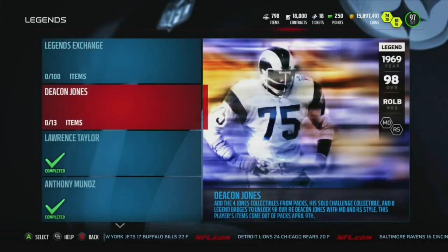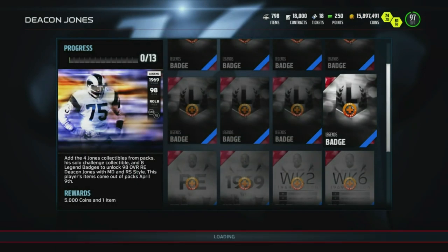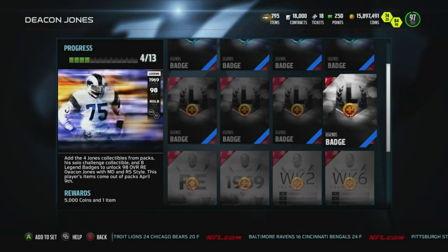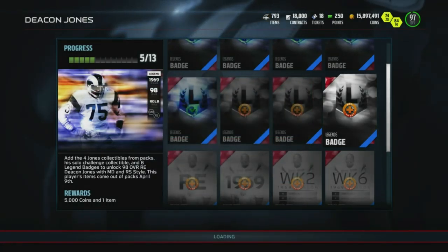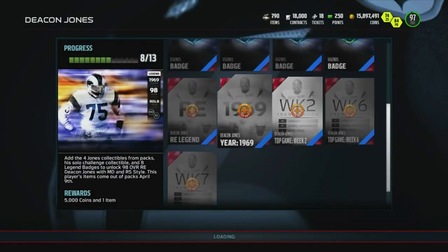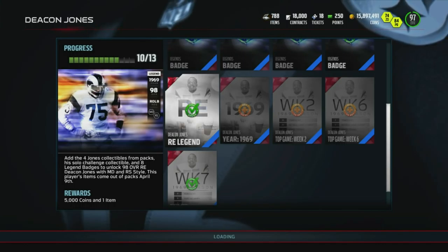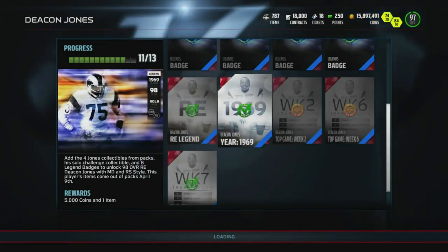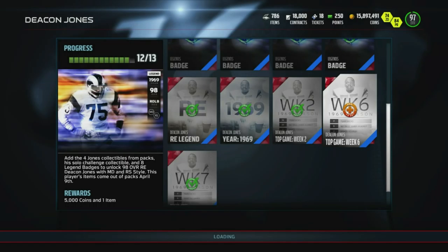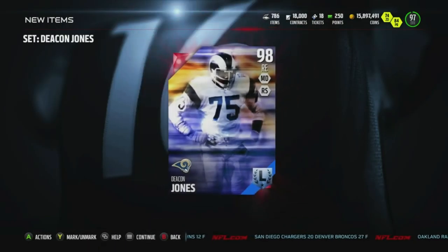Today we are about to unlock Deacon Jones and we're going to go ahead and add this beautiful bastard to the lineup. Really excited about getting Deke his card. Last year he came out, he was actually a limited edition gift and he was 99 overall — he was disgusting, super super good. It sucks that he's going to be replacing Khalil Mack because Mack has a ton of speed, but whenever we send blitzes we'll send Mack in to try and get more speed coming through the end. So here we go, we add the final piece — there he is, 98 overall Deacon Jones.